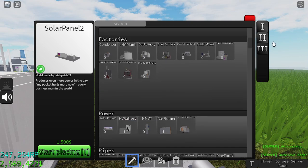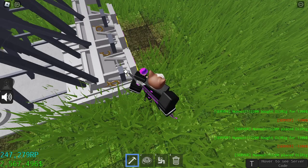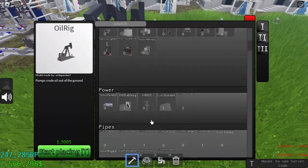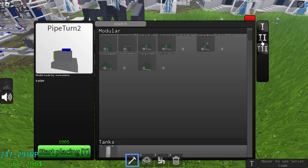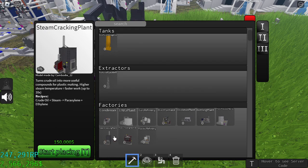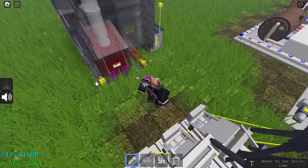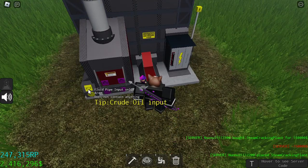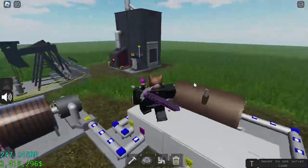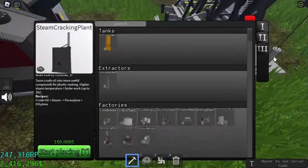To make the plastic factory we first need crude oil, and for crude oil you need oil rigs. I'm going to take three oil rigs because they are enough. Now let me show you what factory we need — it's the steam cracking plant, which costs $150,000. It requires crude oil and steam as inputs. You can take steam from the existing setup or make another one, it's your choice.